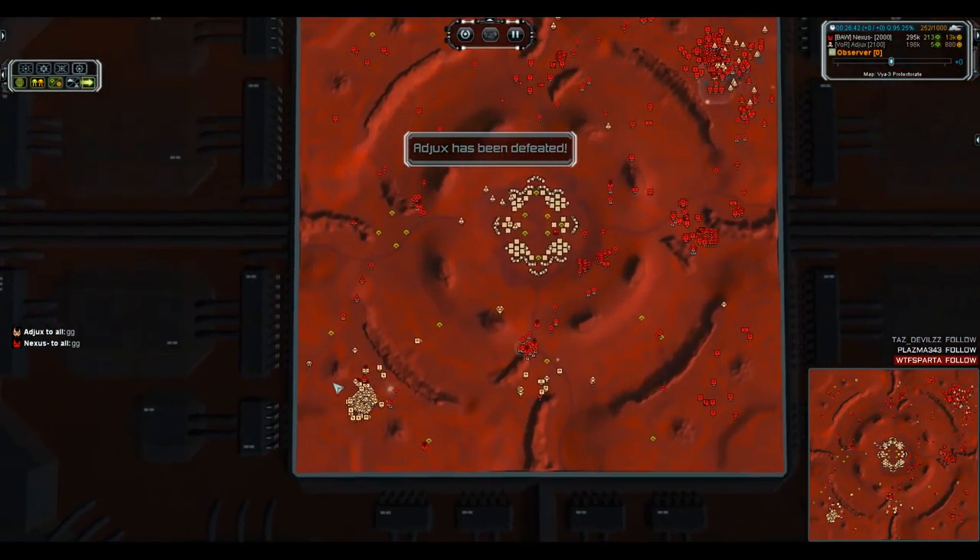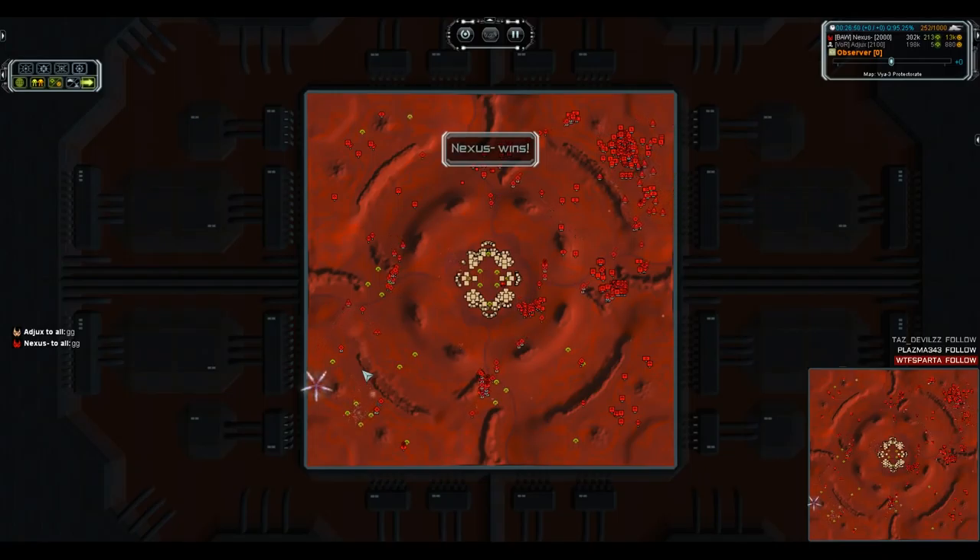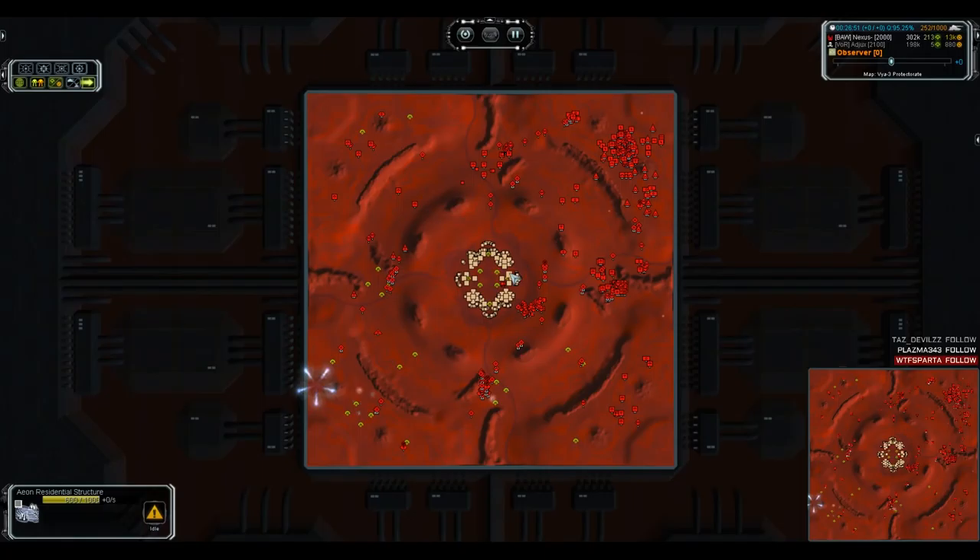Ajax is taking the honorable way out, not going to waste anyone's time in this tournament — he accepts his defeat and Nexus takes the win. Well played. Nexus was an absolute machine. It seemed like Ajax was trying to be more aggressive and poke and probe, whereas Nexus just went straight for the 'tech up, eco up, and slowly grind my opponent into a paste' approach. And obviously that worked out for him — 213 mass income at the end.